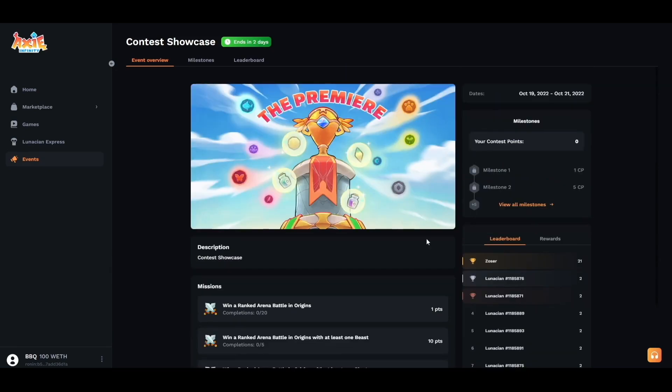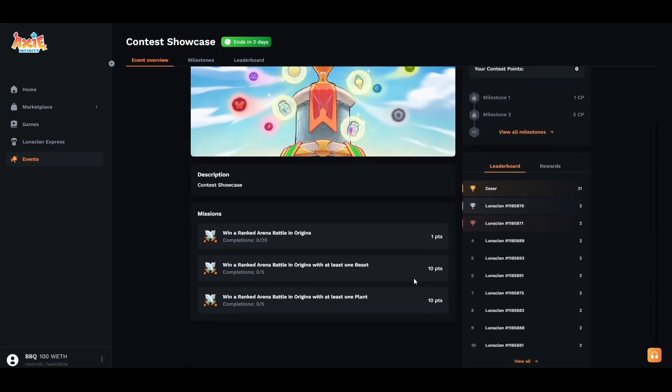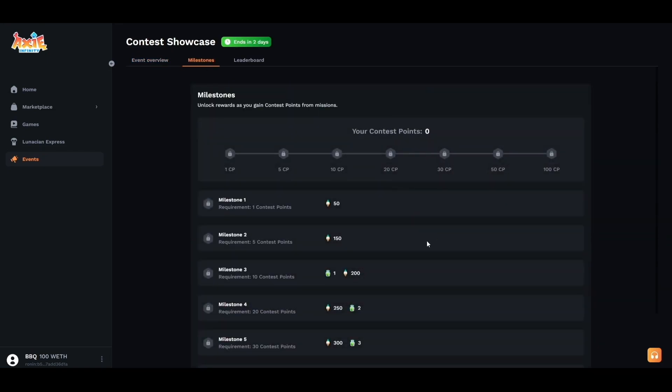So what happens once we complete these missions? Let's say we completed the two bottom missions and the top one as well — we'll have a total of 120 points. That's where the milestones come in. You complete milestones by completing missions, and the more missions you complete the more contest points you unlock.